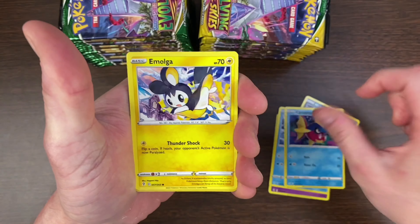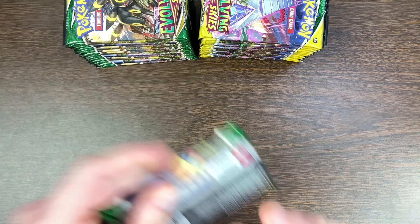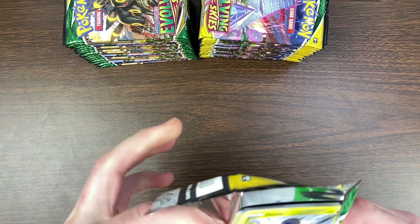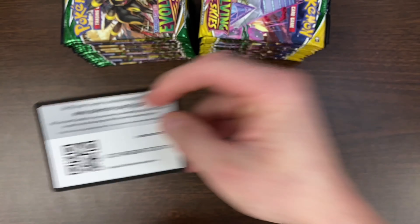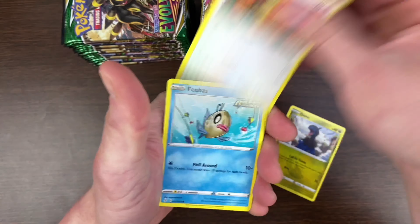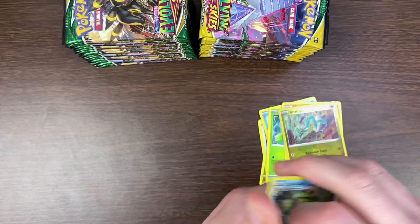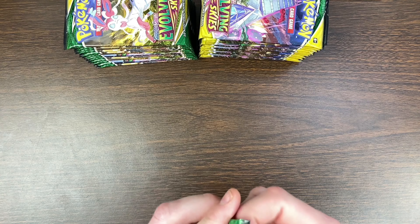Hopefully this box is going to be better to me than the last couple Sun and Moon sets. I feel like Sword and Shield has had better pull rates than what I've experienced with Sun and Moon — at least Chilling Reign and Battle Styles. But it depends. Sometimes there's a box where you get okay hits, but then sometimes there's boxes that are so loaded it's crazy.